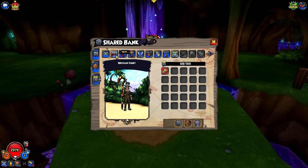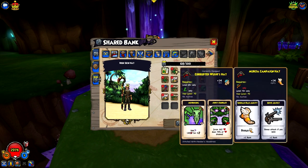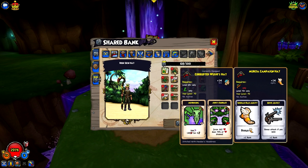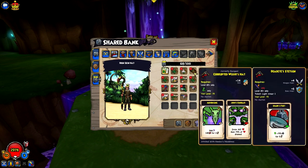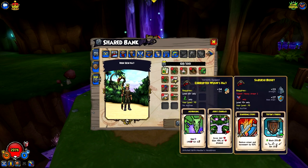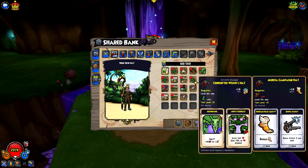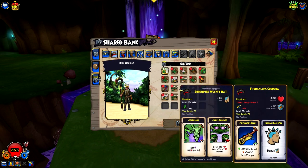Let's go ahead and move on to my Shared Bank. This is where I put all the good stuff that I've gotten. We've got some hats that are musketeer class hats - the Mercia campaign hats, the Mayas campaign hats. Some names are kind of weird. There's a hat for Buccaneers, a hat for Privateers. I'll kind of just go through it quickly. Some of these are repeats.